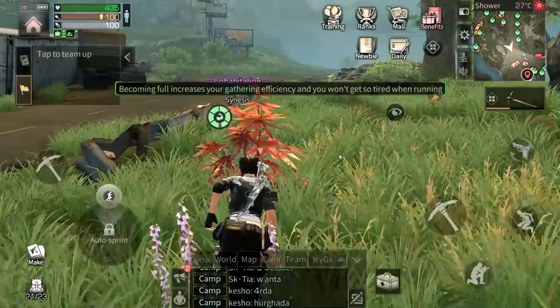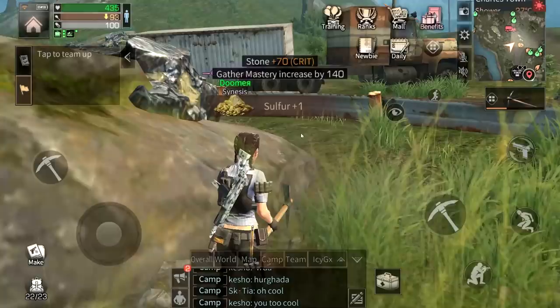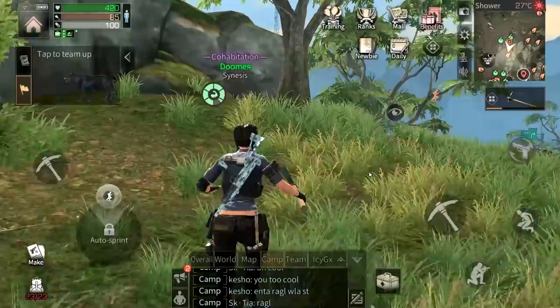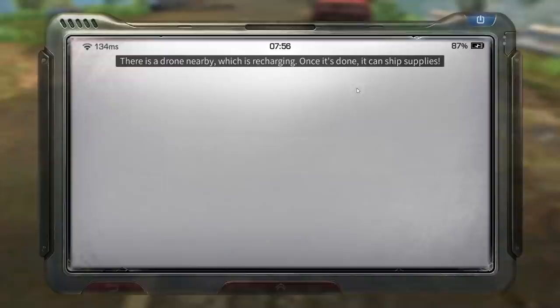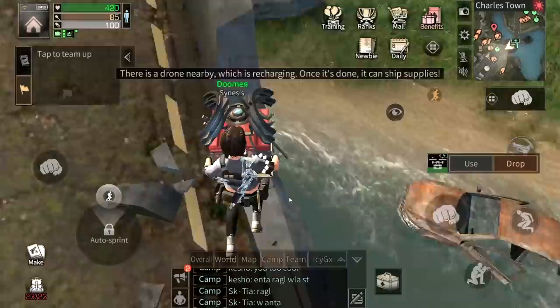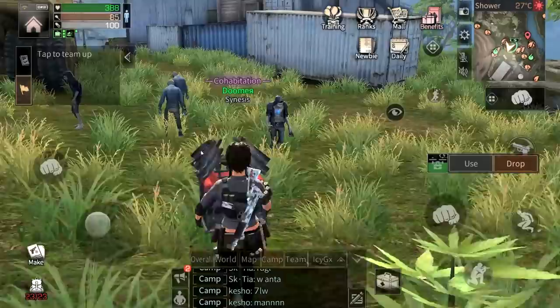I need to start depositing resources with the drone — the drone is literally right there. My inventory is almost full. I keep getting tin ores — we're full now. This is the last tin ore stack I can get. Let's grab the drone and go to the area marked on the map, which has a lot of hemp spawns. There are maybe 20 hemp spawns there, but loads of level 20 zombies too.